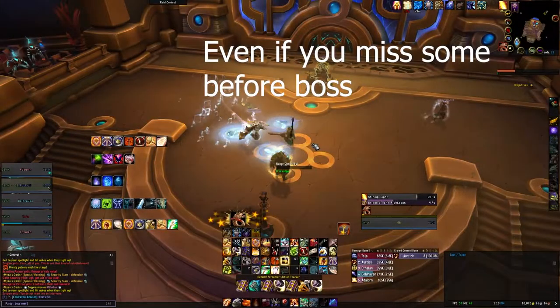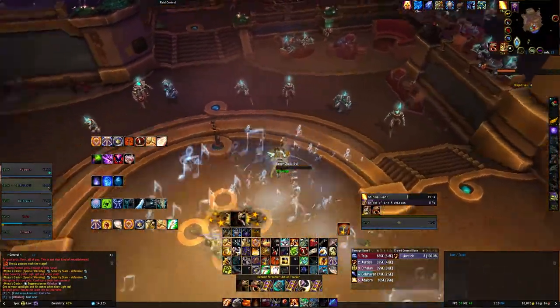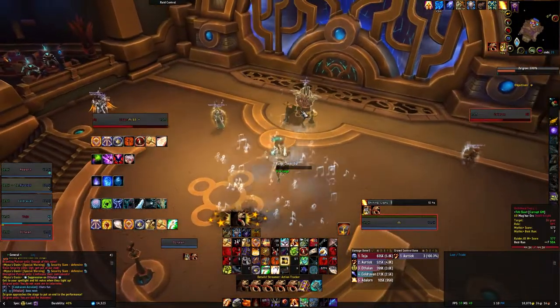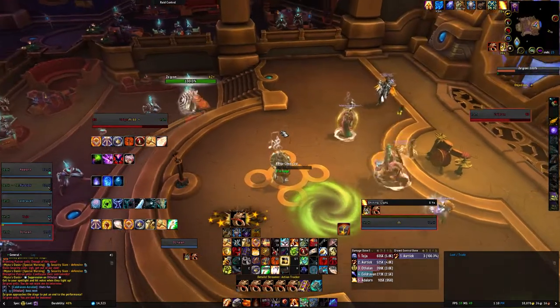Welcome back and today I want to go over Miza's Oasis and how best to use the instruments within this fight. At the start you see that I missed some notes, but that's okay because you can still hit them as the boss fight goes on and you can still end up with the haste and damage buff off of the notes, which really just makes this boss fight so much smoother.